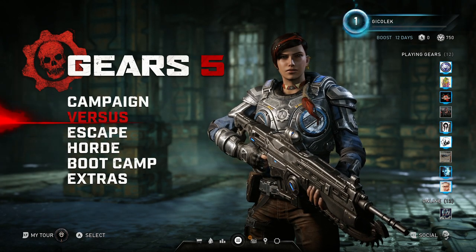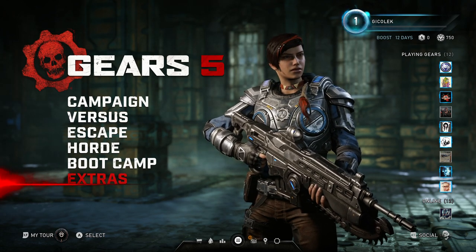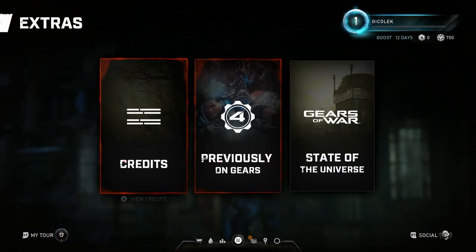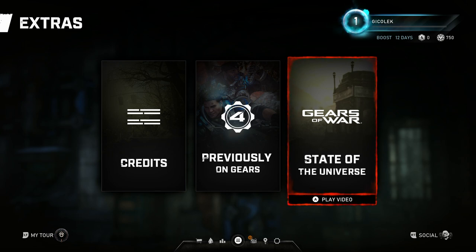That's when it comes to the control scheme — I won't go into much detail. So let's take a look at the first extra mini mode, which is Extras. You can see credits, you can see 'Previously in Gears of War 4,' and you can see 'Gears of War: State of the Universe.'